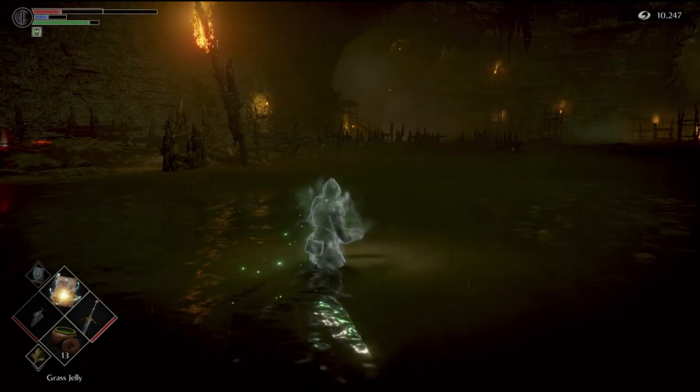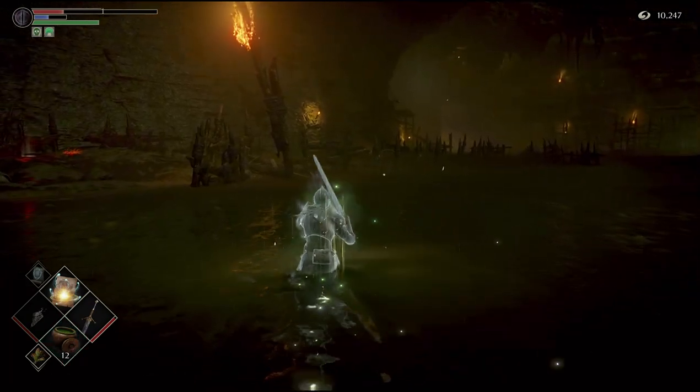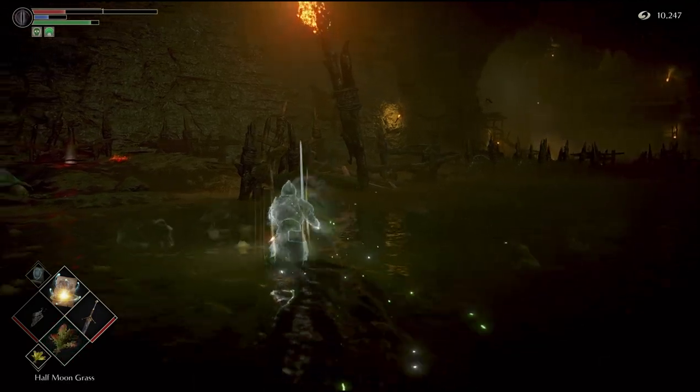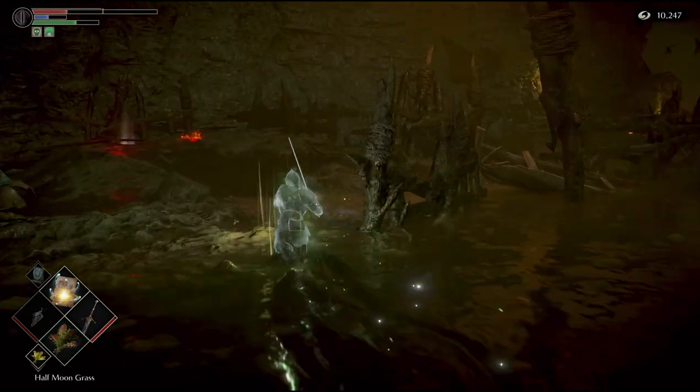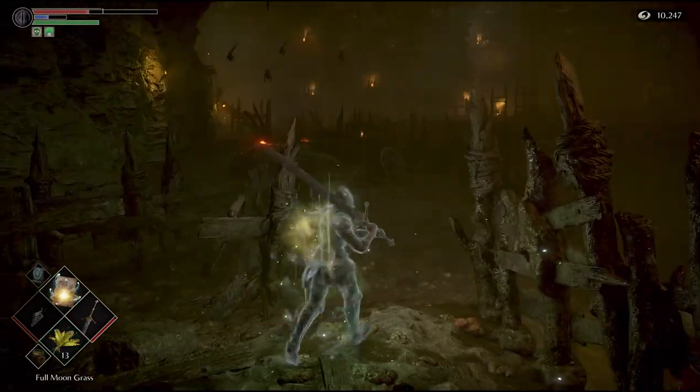Don't go back to the Nexus — make sure you stay in soul form and don't port between areas. It's okay if you die as long as you are in soul form; never go back to human or body form. After that, stick to the left and keep going straight until you reach a small island that has two Great Depraved Ones and a black phantom Depraved One.